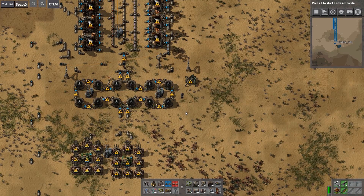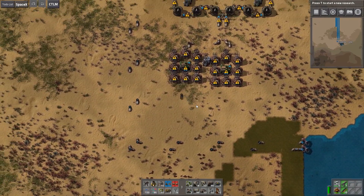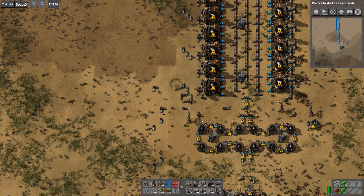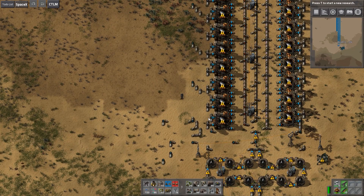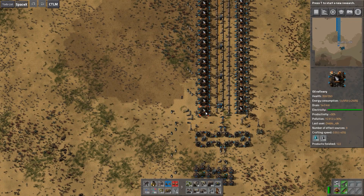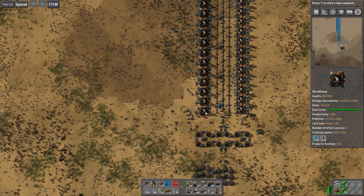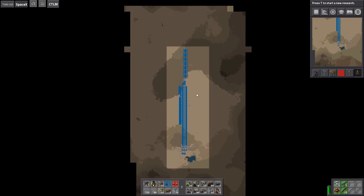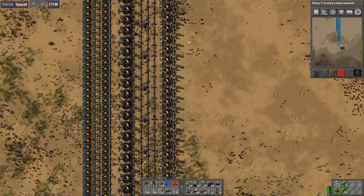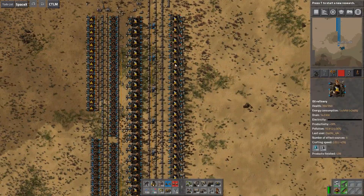I've made two infinite oil patches here and connected the necessary water inputs to a little lake. Power is just turned on now, which is quite an integral part of this design. In map view you can see it's quite long — it has somewhere in the neighborhood of 160 oil refineries.